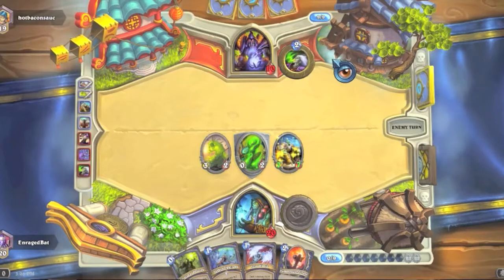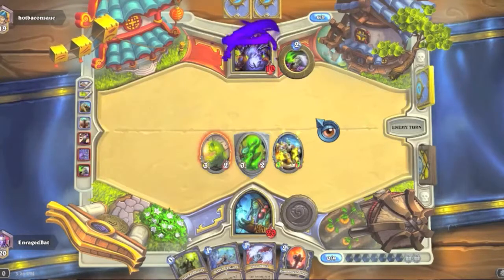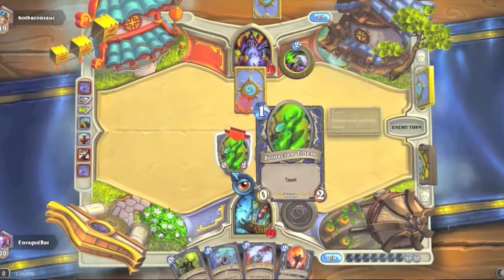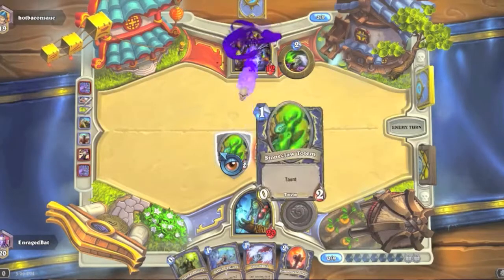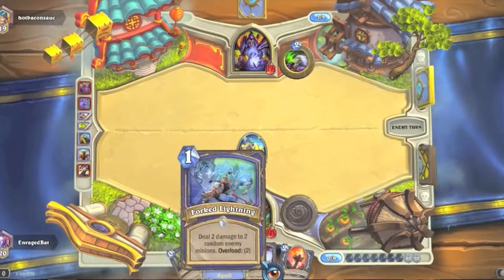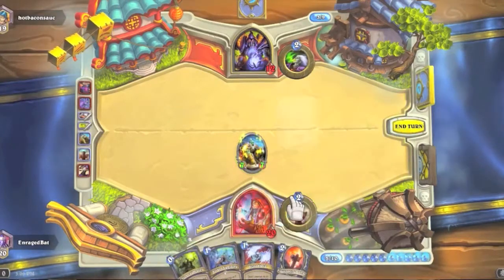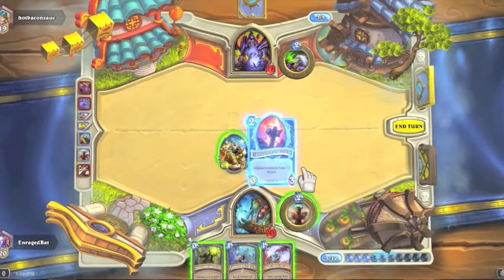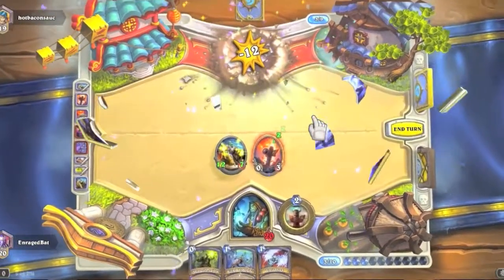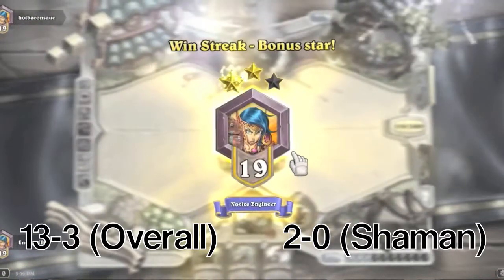If he can't heal himself then he has to kill the frost wolf warlord. Drain life isn't going to do enough for him. He's going to shadow bolt the stoneclaw. He did heal himself for two so he'll actually stay alive — but bloodlust is going to let me win. There we go! Really like the shaman deck so far. Unbound elemental — that's what I was thinking about. We got the win streak and we're now halfway through from winning two shaman games.